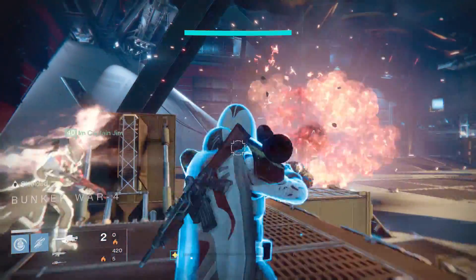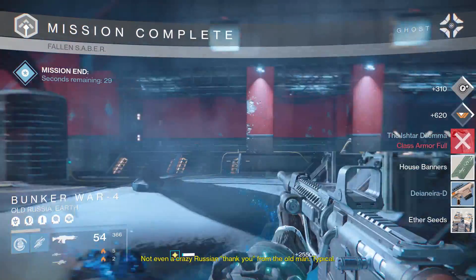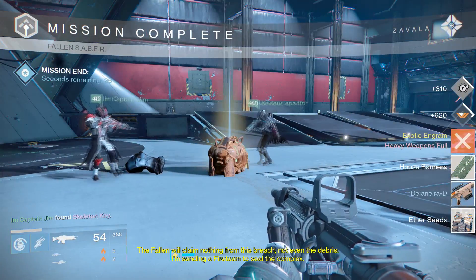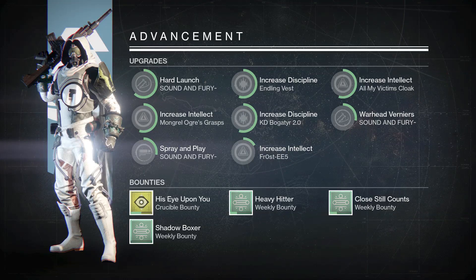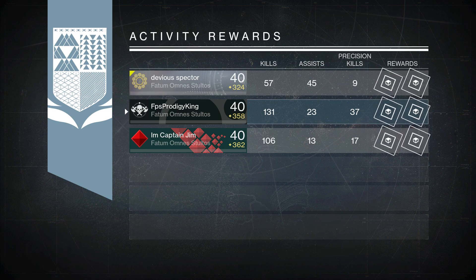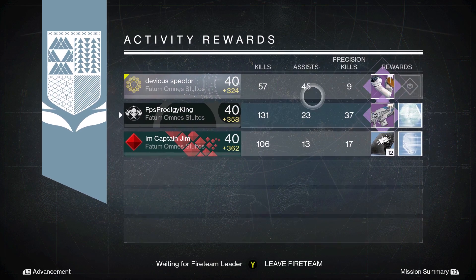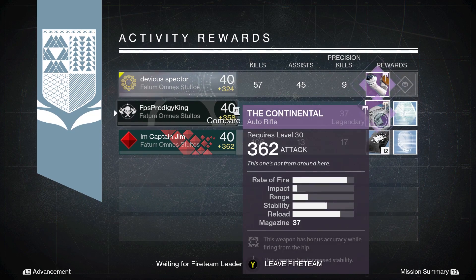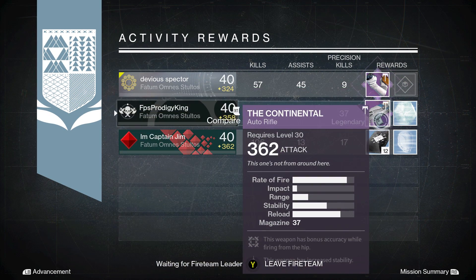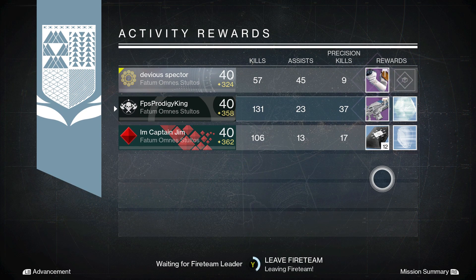Now we're on to my Hunter, and we actually get something - we get the Vanguard Auto Rifle, the new Vanguard Auto Rifle. The one I got, the Continental, has perks that are better than the Extremophile Dead Orbit Auto Rifle. The perks are just better than the Extremophile, which made me really happy because I can use this Auto Rifle and not have to worry about buying the Extremophile now.